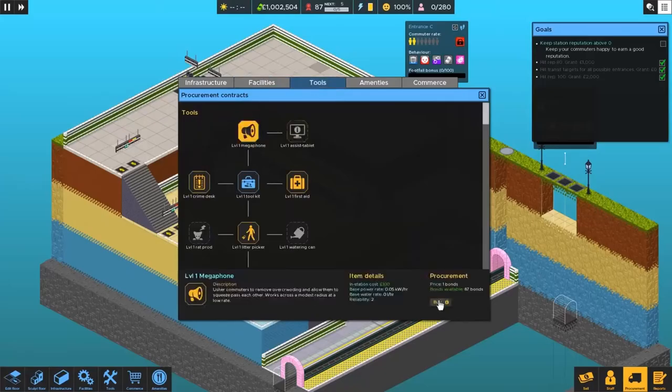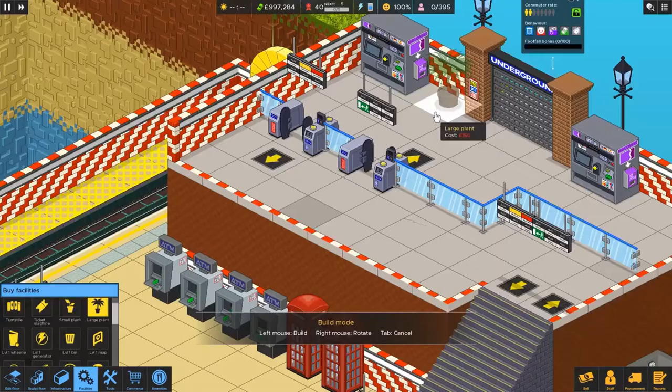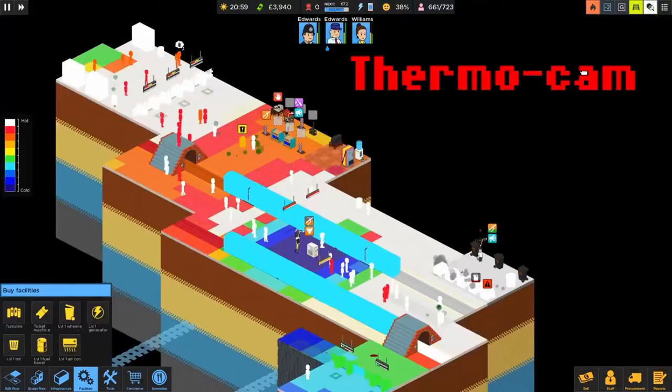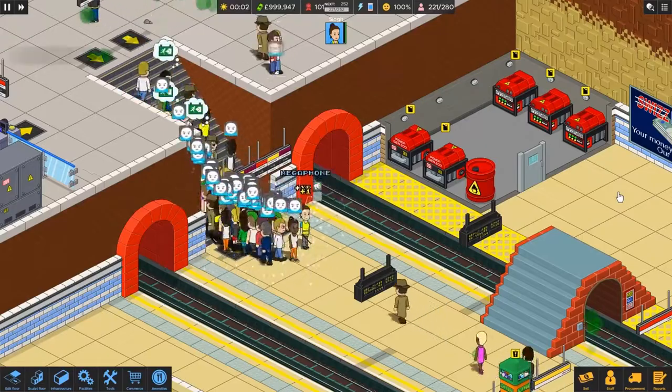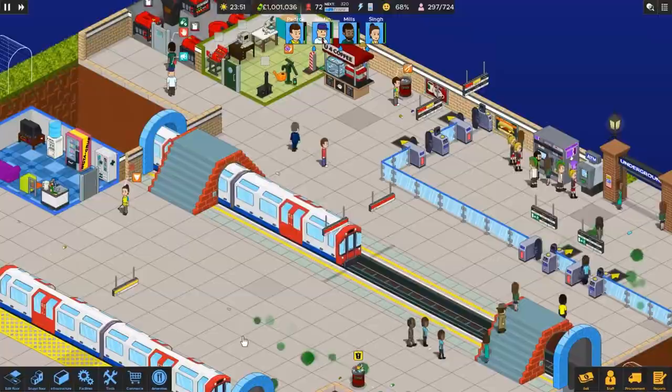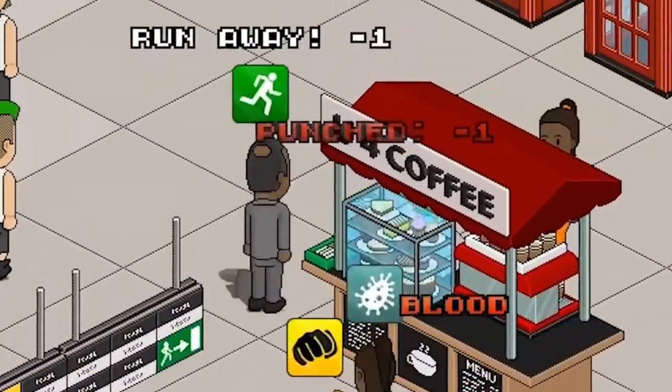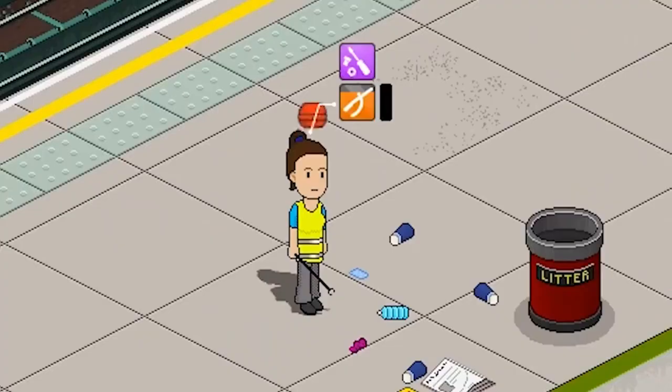Overcrowded has a detailed micromanagement system — you have to do everything: emptying the trashcan, refueling the generator, it's all in the game. All the commuter AI and staff activities are simulated down to the individual level. This brings great gameplay. This game will give you joy or make you cry.